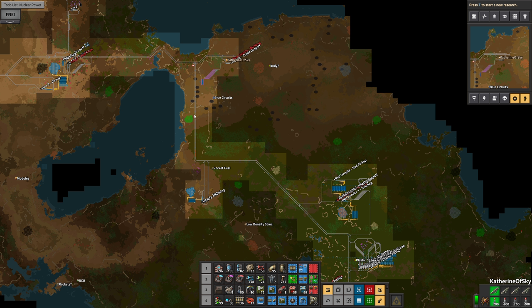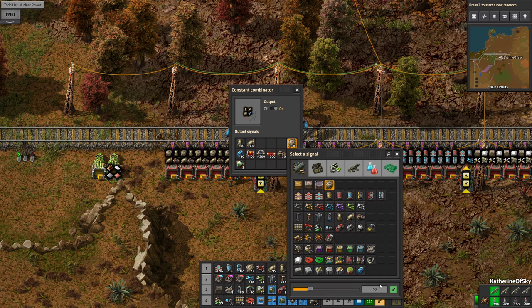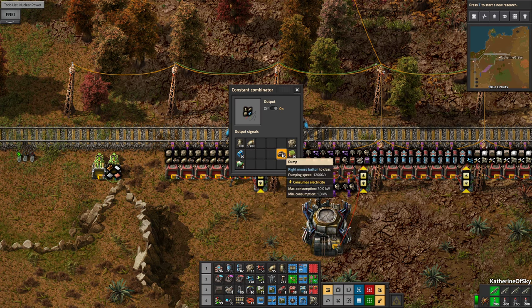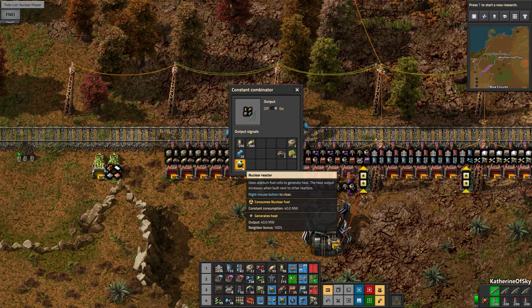I think we don't need any chemical plants or refineries or pump jacks — probably not. Storage tanks — let's say two. And none of the nuclear stuff for sure. And pumps — I don't think we need any, maybe two. Now why is this one here? Confusion — it's not going to be there for long.